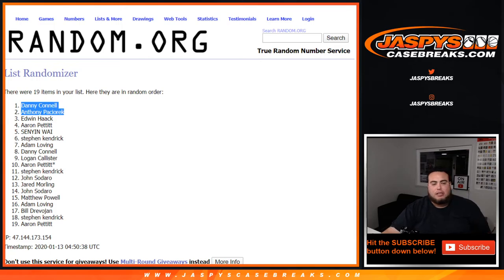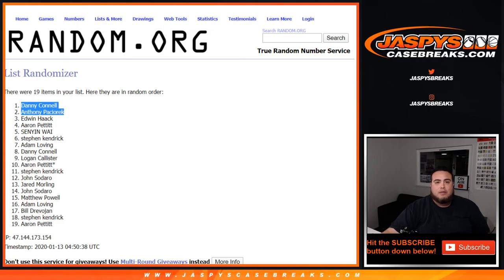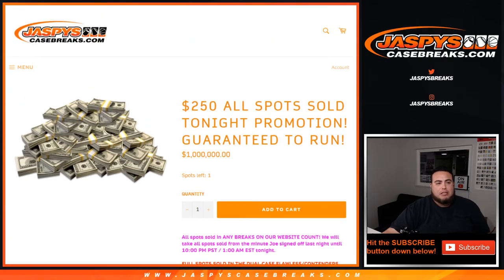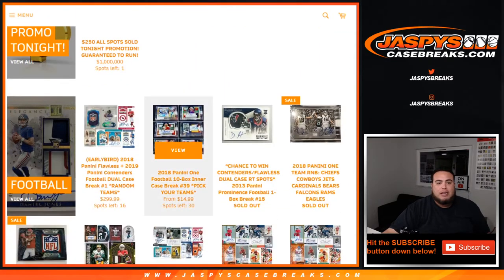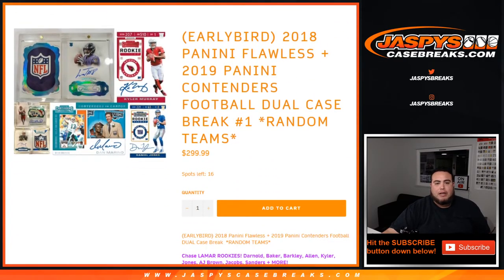JazbyCaseBreaks.com — again, you can purchase one straight up if you'd like. We're giving away $250 in breaks here. All spots are sold on our website today, but if you'd like to purchase a spot straight up, we're giving away 30 entries in that mixer if you buy one straight up. That's almost halfway there, guys. JazbyCaseBreaks.com, appreciate it. That's it until I get around for this week.